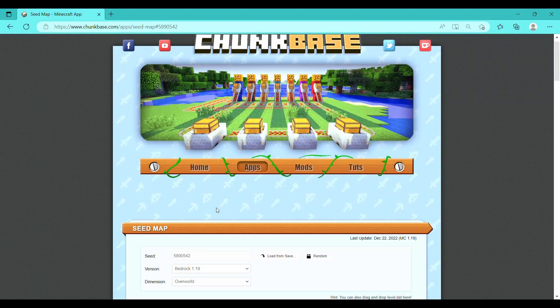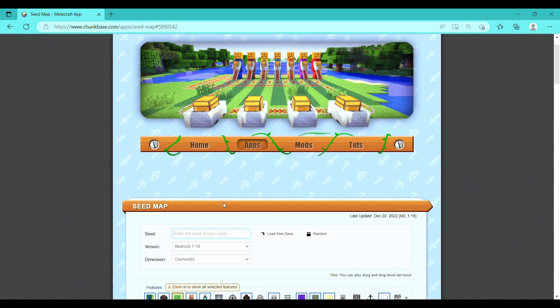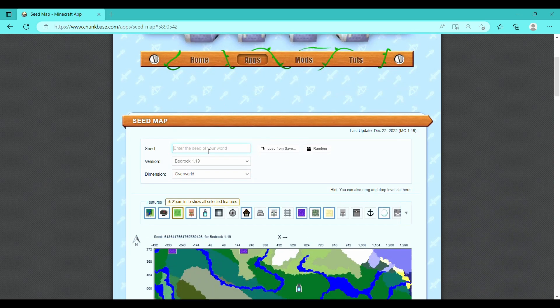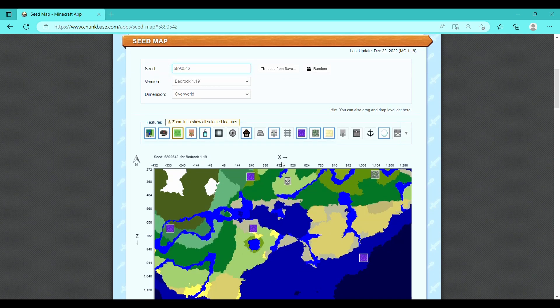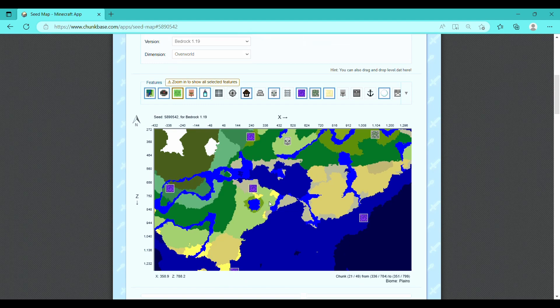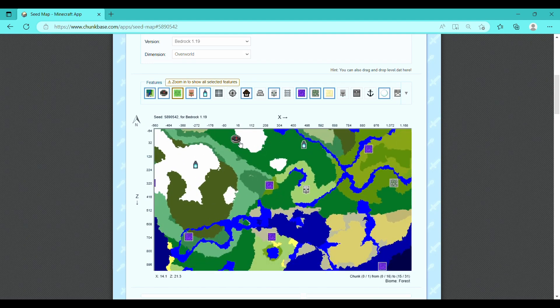Now I need to find some villagers. What you're going to do is go to your settings, find your seed, and go to this website called Chunk Base. Once you're there, copy and paste your seed into the box. Make sure you know your coordinates, then find where you are, find your spawn point. I'm using my spawn point here as a reference, and also I've got my coordinates in my head there.